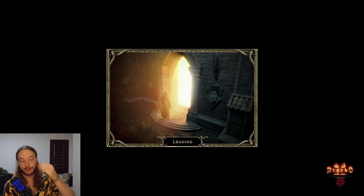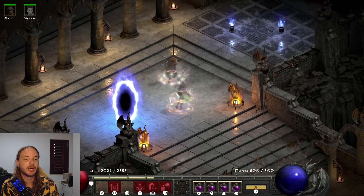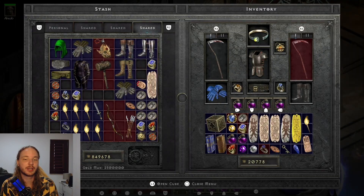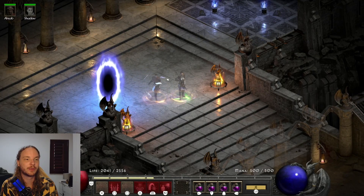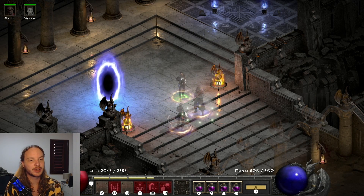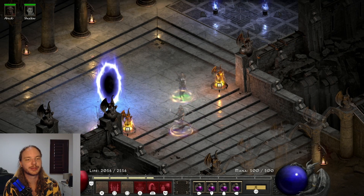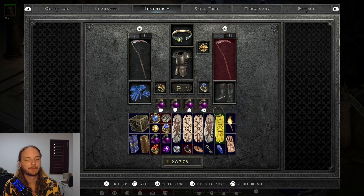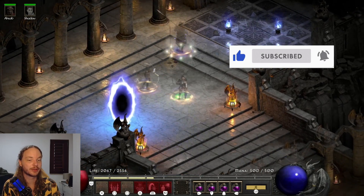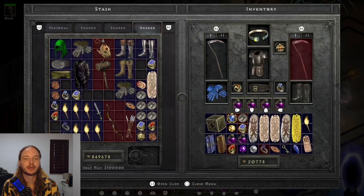She is level 87 right now, and I got through the entire campaign on hell at players five — I even did Act 1 on players eight, then switched to players five for the rest. She was around level 75 when I started using the sunder charm and hit level 86 just by playing through the campaign, which is pretty awesome.